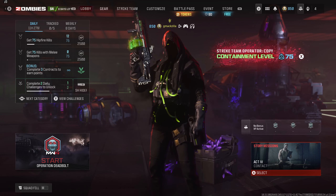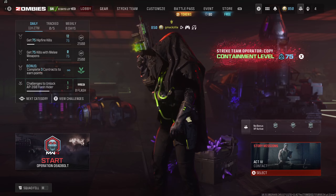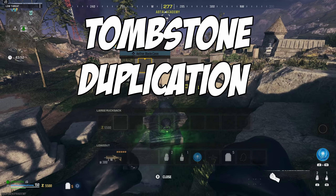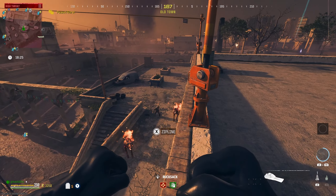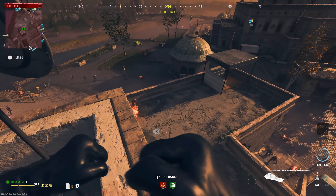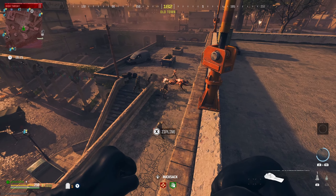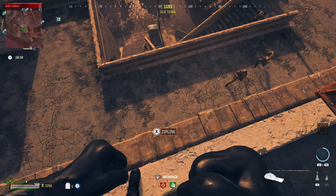There are three big glitches right now in Modern Warfare 3 Zombies that they are going to nerf really soon. You might want to do these before it's too late: tombstone duplication glitch, unlimited XP glitch, and last but not least, there is a place in the Tier 3 zone where zombies will not even know you're there. You will go unnoticed for minutes and not be seen.